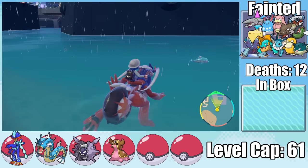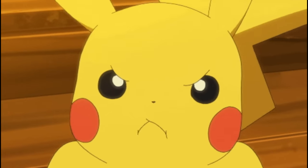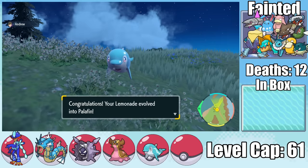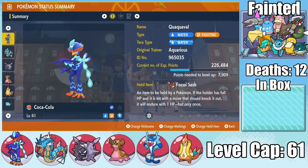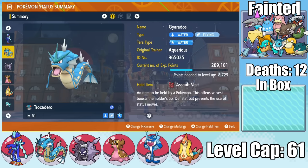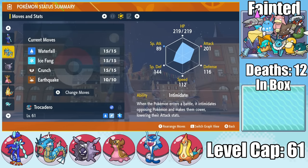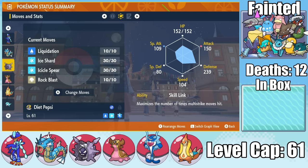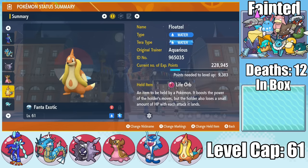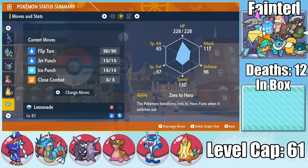Because we lost so many Pokemon completing Starfall Street, we need to pick up a few to fill our roster for the Elite Four. I catch a Finizen that I call Lemonade, and also capture a Floatzel to round off my team. The team I'm bringing is: Quaquaval with Aqua Step, Close Combat, Ice Spinner, and Acrobatics; Gyarados with Waterfall, Ice Fang, Crunch, and Earthquake; Cloyster with Liquidation, Ice Shard, Icicle Spear, and Rock Blast; Gastrodon with Earth Power, Muddy Water, Recover, and Stealth Rock; Floatzel with Liquidation, Aqua Jet, Crunch, and Ice Fang; and Palafin with Flip Turn, Jet Punch, Ice Punch, and Close Combat.